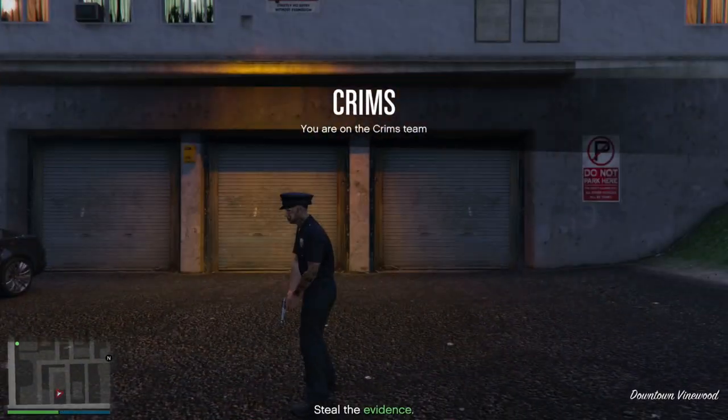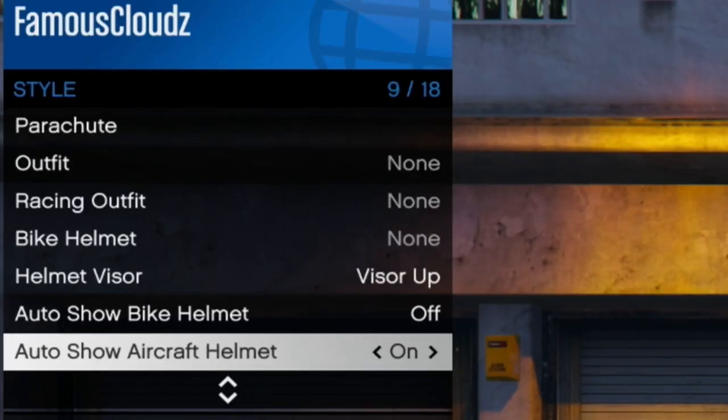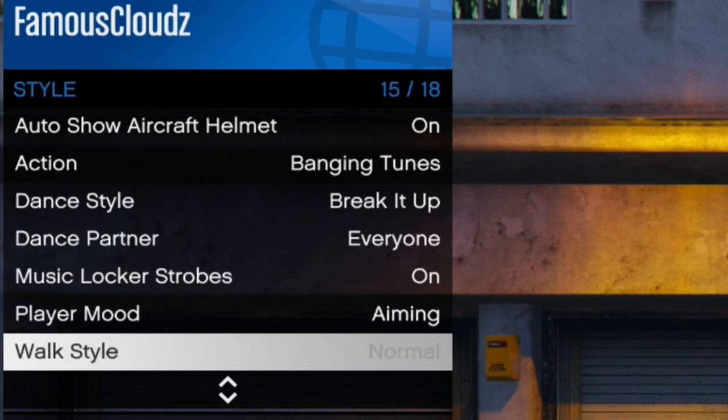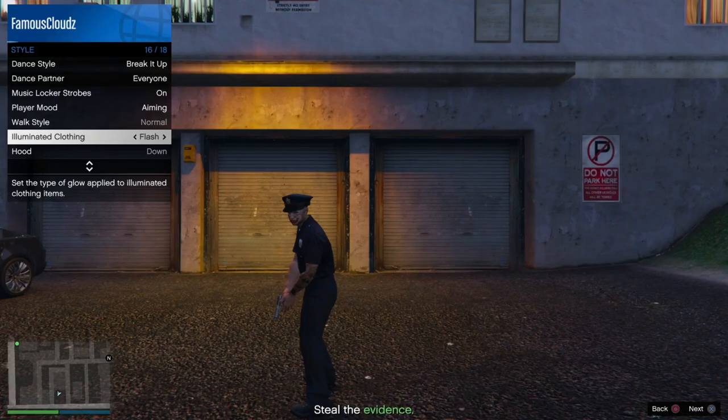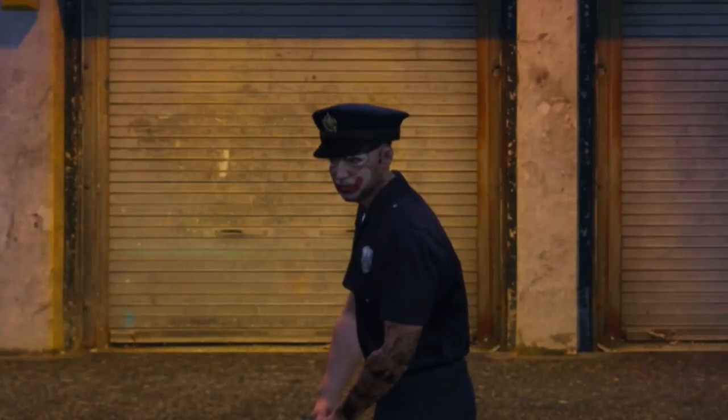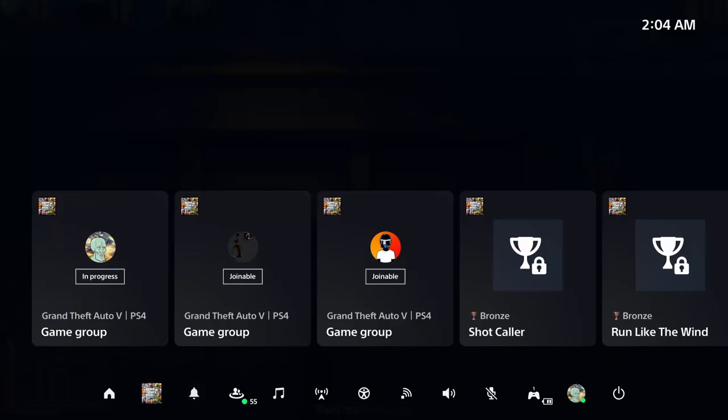As soon as you load into the game, go to your interactive menu, go over to the clothing option under Styles. Now, hold right on the d-pad — you're going to be holding it for about 40 seconds. Just keep holding it down for 40 seconds.